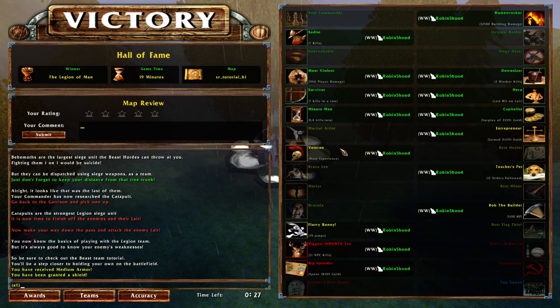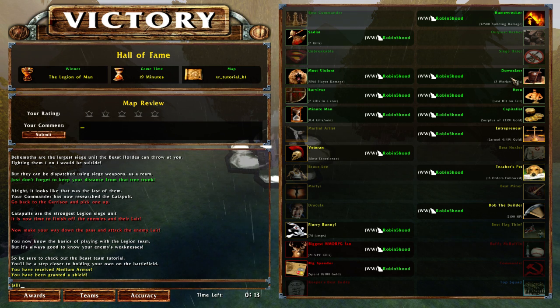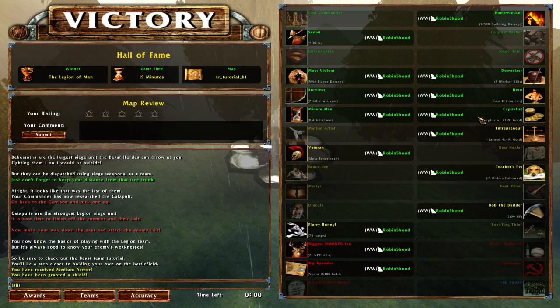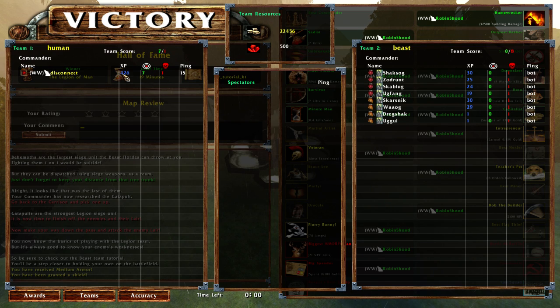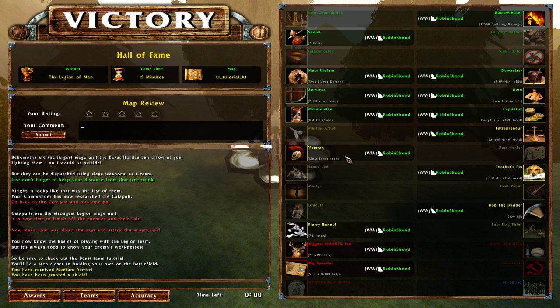And there you have the awards. The most important awards are at the top: Homeworker, Sadist, Opul Basher, Unbreakable, Sheeshunter, Most Voile, Downsizer, Survivor, Hero. The Veteran award - your experience shown in blue - high is 426 and you have 30, 25, and so on. You need the most experience numbers to earn that one.